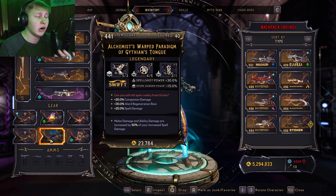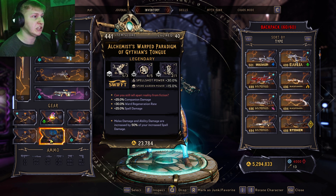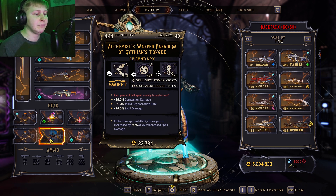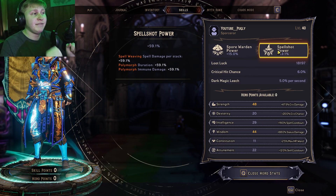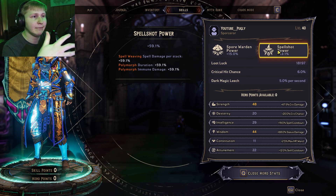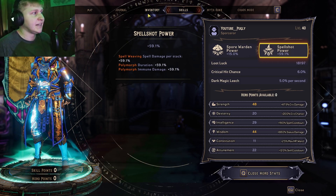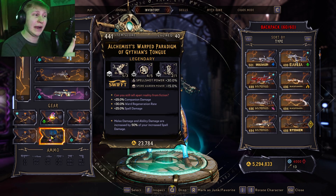Finally, we have a Paradigm. The Paradigm is an essential part of this build because 50% of all increases of spell damage is going to give us melee and ability damage — the important part being ability damage. Because of this huge conversion of spell damage, we are getting a ton of ability damage, making Play the Angles and Barrage deal a ton of damage. Since we have two points in High Thread Count, we can have up to 11 Spellweave stacks. With such high Spellshot power on our armor and amulet, we can get 59.1% spell damage per Spellweave stack — meaning with 11 stacks, we get up to 600% more spell damage, which means roughly 300% more ability damage. It's incredible on this build.